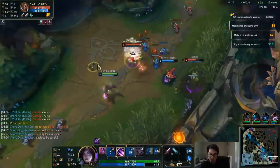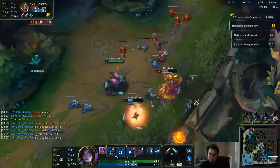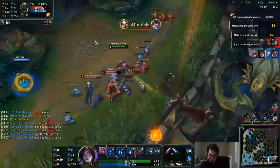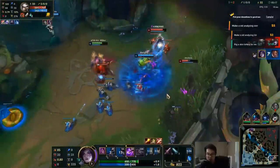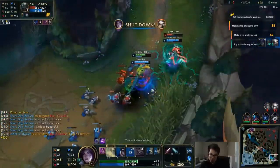Here we see: hit Pyke, and then instantly turn around and hit Lucian. Notice how we even missed our W and we're still coming out on top. That's how strong this idea is — on average this is winning. This is the pattern you want to implement.